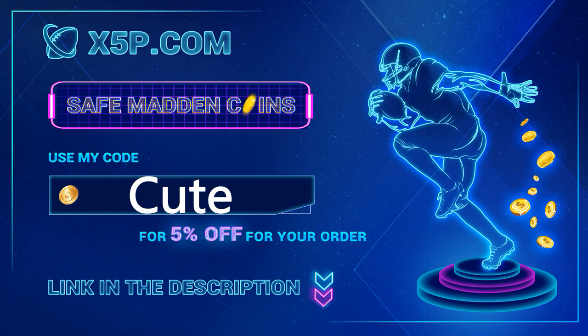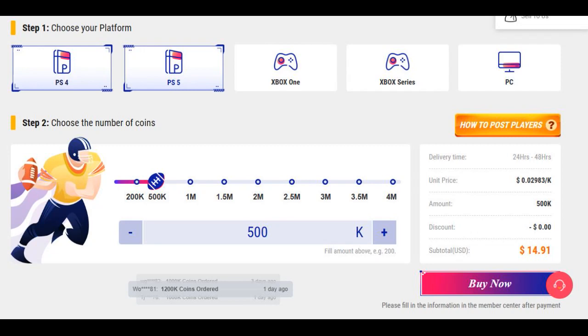x5p.com — use code CUTE at checkout. It's easy, fast, legit. Link down below. Me buying coins off this website — go save your time, go save your money right now. 500k is below $14 when you use code CUTE.